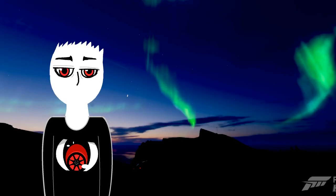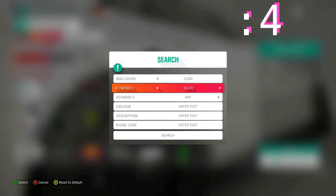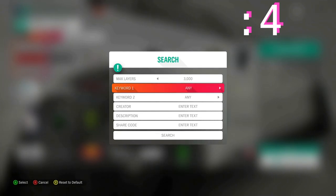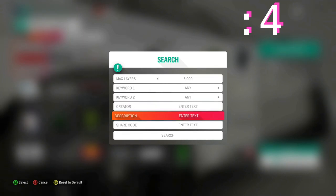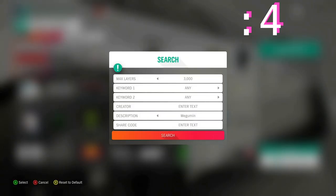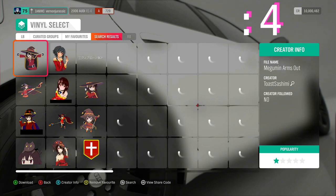But what if you want a specific character? Search for a vinyl again, then go to Description, then type the name you're looking for, and here you will see loads to choose from.